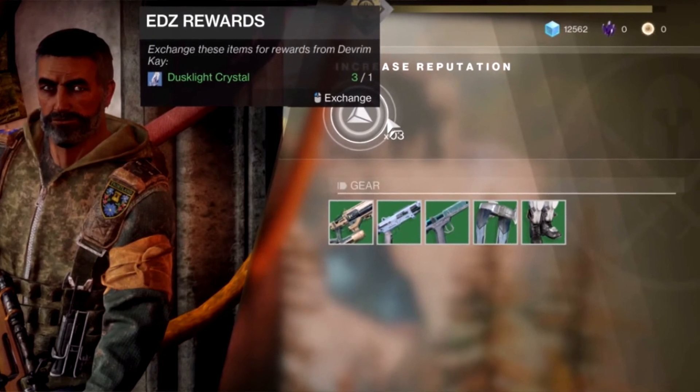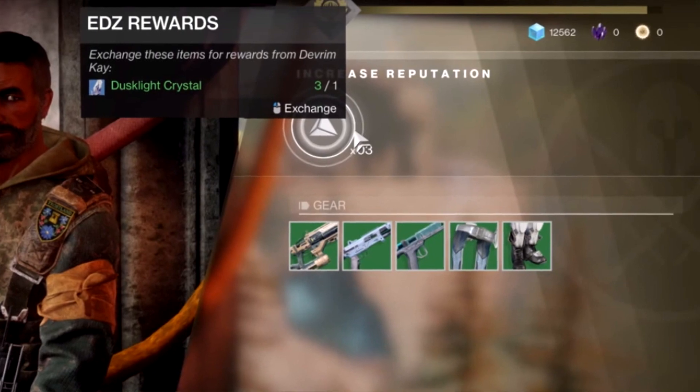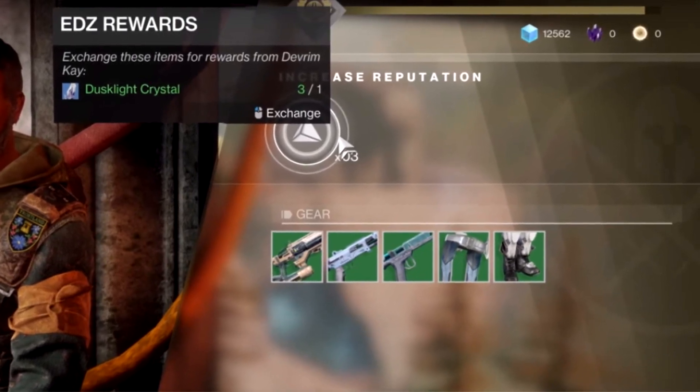Upon completion, the guardian receives a Titan chest piece named Wildwood Plate. After the adventure, we get a glimpse of Devrim's inventory. We can see that we can turn in dusklight crystals, amongst other things, for EDZ rep, as well as buy EDZ weapons and armour.